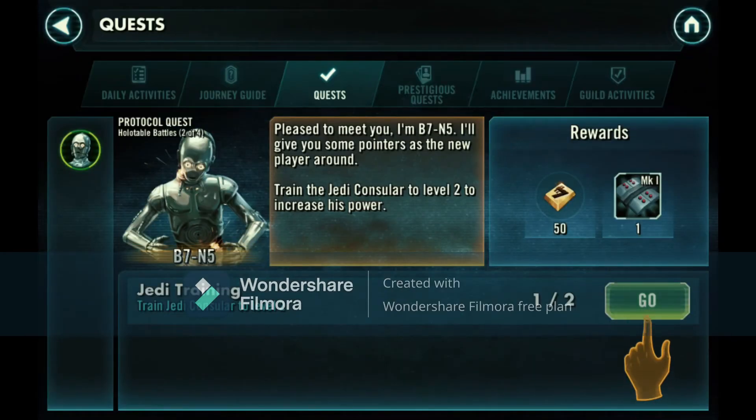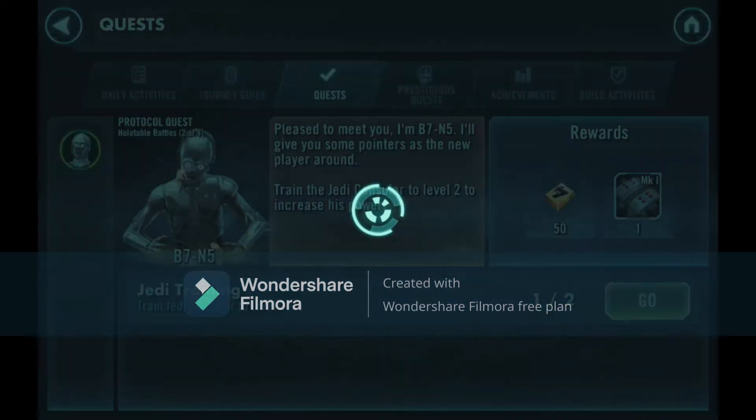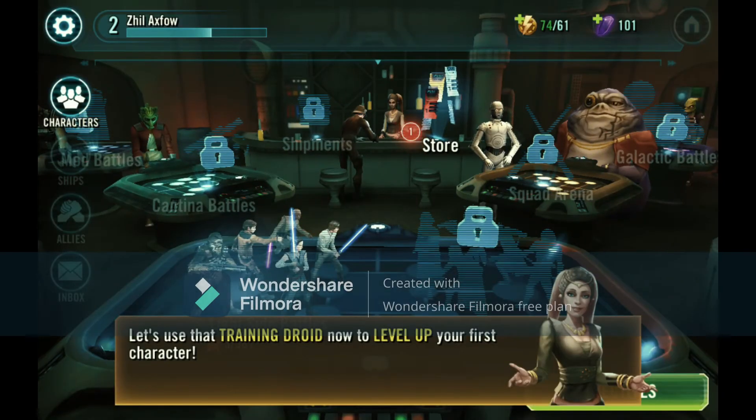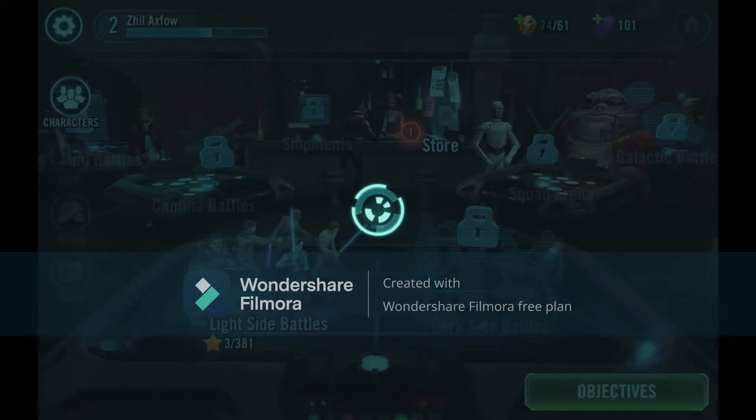Pleased to meet you, I'm V7. Nice to see you - I'll give you some pointers as a new player. Train the Jedi Counselor to Level 2 to increase his power. And how do we do that? Let's find out. Five stars - let's use the training droid and develop your first character.